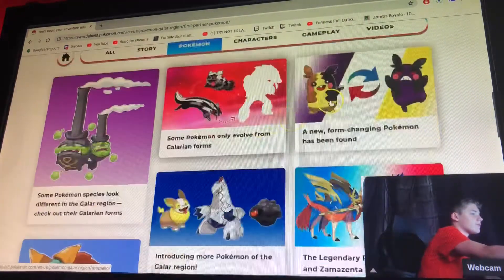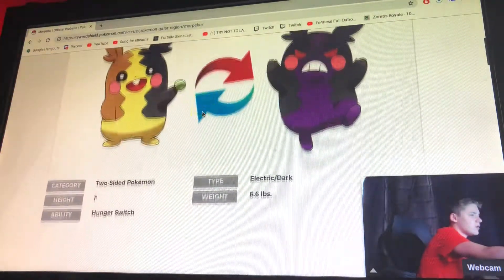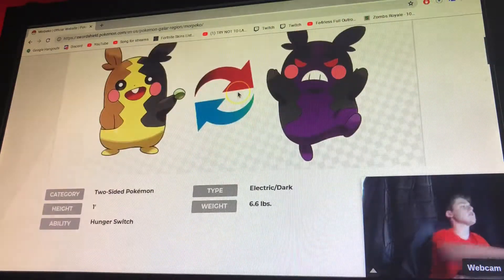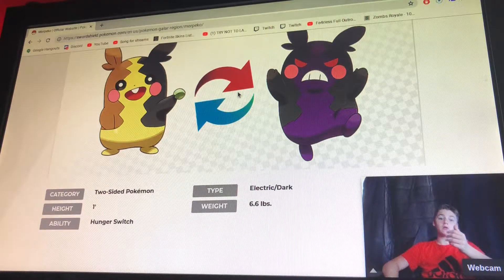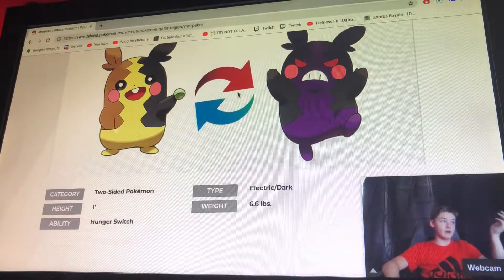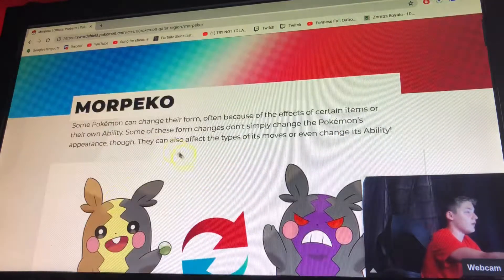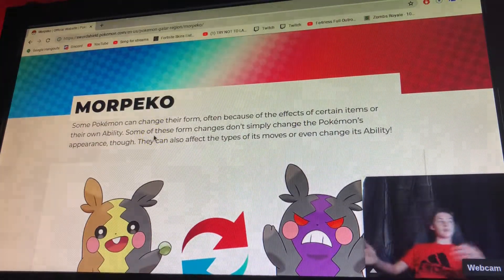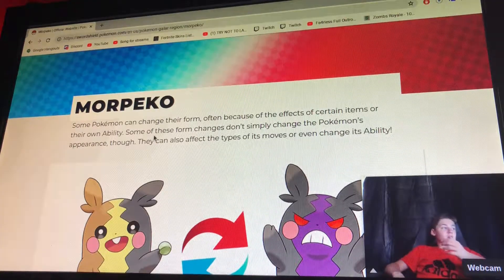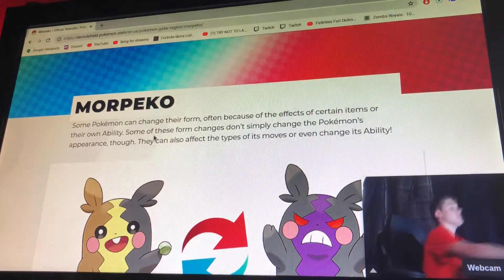We have a new form-changing Pokemon — Morpeko. It can change from an electric Pokemon to a dark Pokemon. Its ability is Hunger Switch. Some Pokemon can change form because of certain effects or items from their own ability, and some of these forms don't simply change the Pokemon's appearance — they can also affect its moves and change its ability.